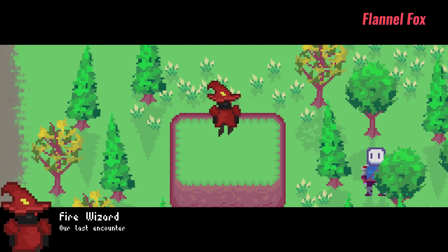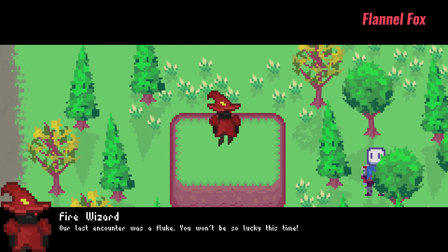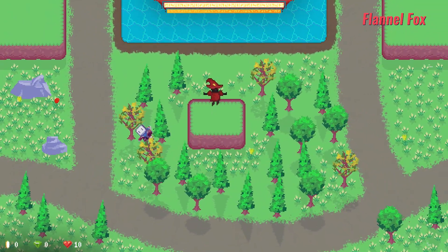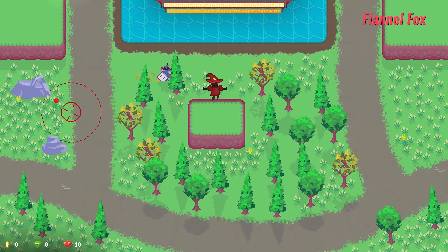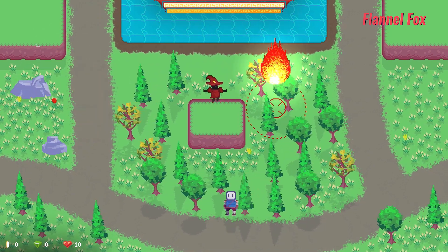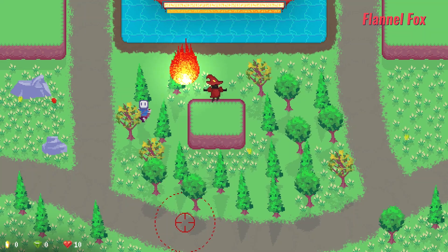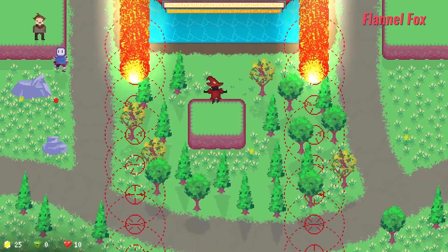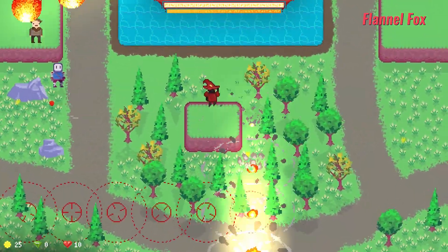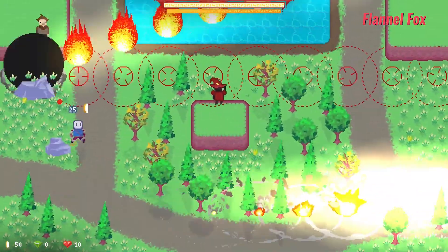While the level-to-level gameplay is a damn good time, I really did not enjoy the boss fights. Not utilizing the same tower-building strategies that you've been developing throughout the entire game, they're mostly dodge-roll spam-fests where you're surviving multiple waves of projectiles to earn money until you're able to attack. Eventually I dreaded these sections, but fortunately, once you figure out the little routine, you can get through them easily.